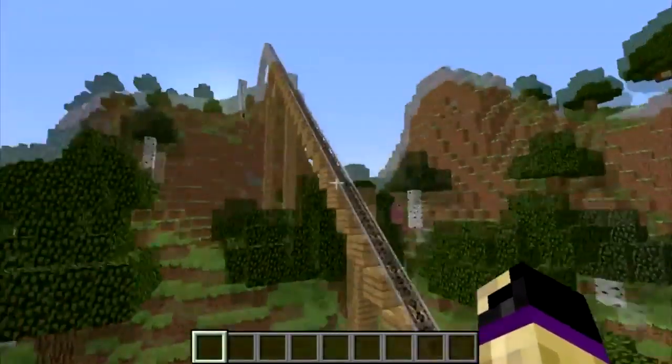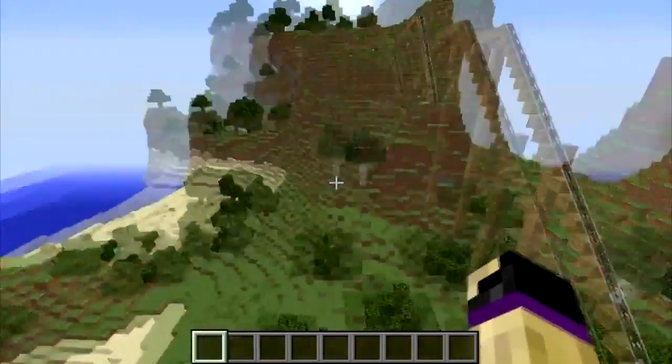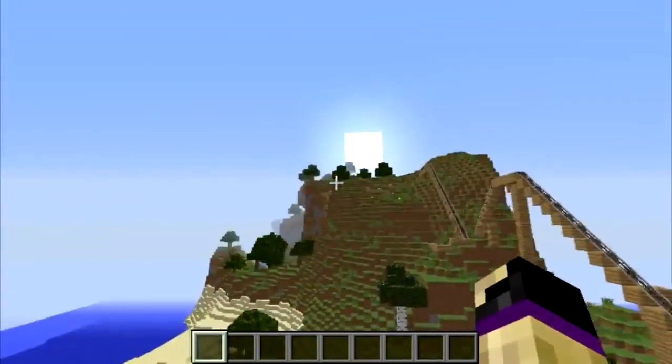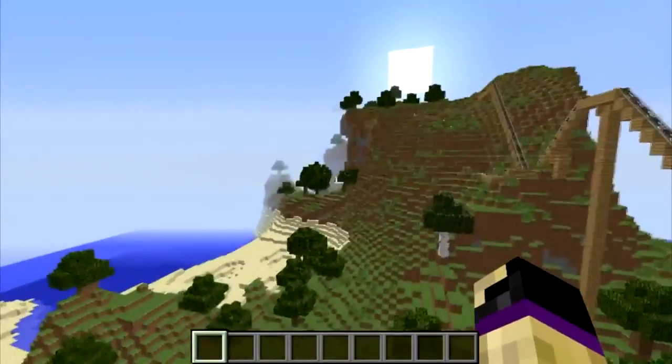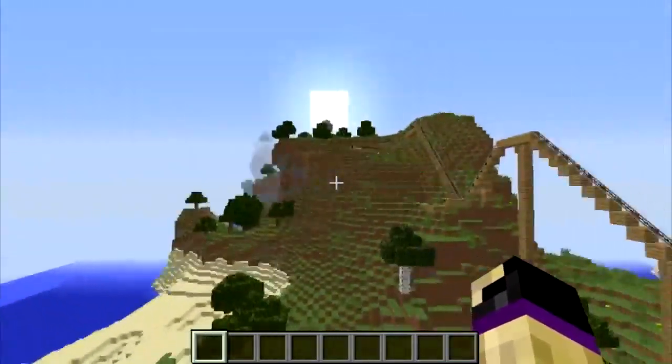The Expanded Rails mod explains these strange-looking rails that you don't find in normal Minecraft. It adds in a whole bunch of different railroad tracks that you can use to make all kinds of cool roller coasters. I have been doing exactly that — for the past two episodes I have been building this giant roller coaster that goes way up into the mountains. It starts going backwards, zips all the way through the mountain, comes out, and then there is a big drop. In today's video, we are going to be finishing what happens after the big drop.